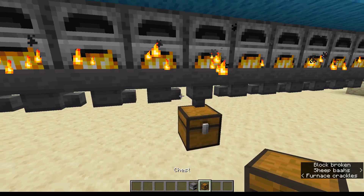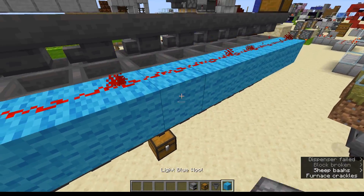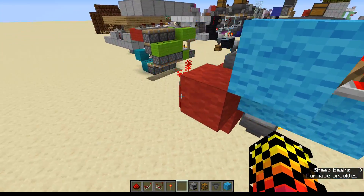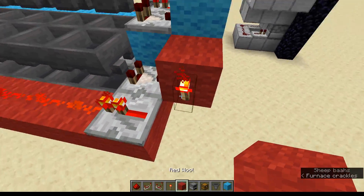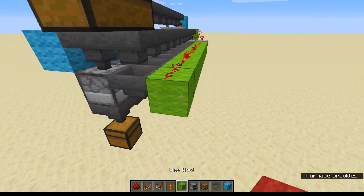You will need 3 chests, as many hoppers and furnaces as you're putting in this, some wool, some redstone, a repeater, a comparator, a torch, wool, and then another colour wool. I'm going to use green because it stands out a bit more.